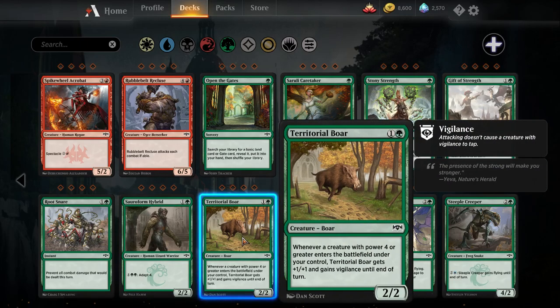Territorial Boar — two mana two-two. Whenever a creature with power four or greater enters the battlefield under your control, Territorial Boar gets plus one plus one and gains vigilance until end of turn. I think there are just better two-drops than this, even if you have a deck full of creatures with power four or greater.